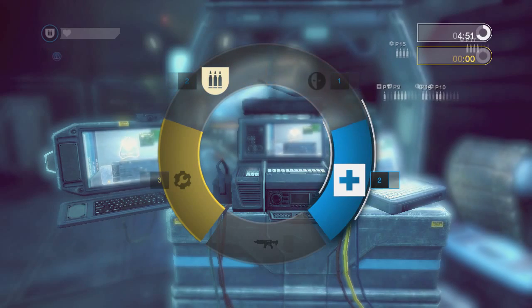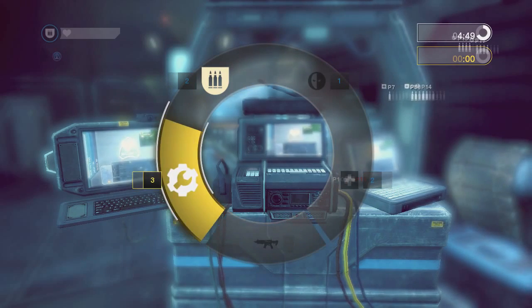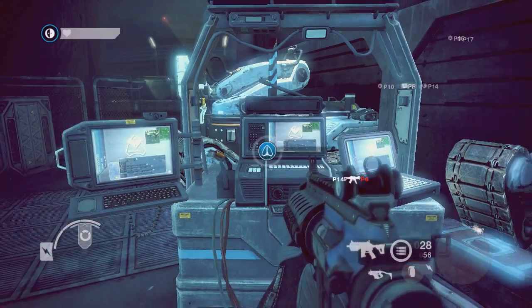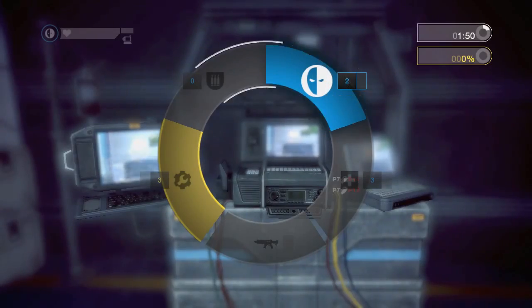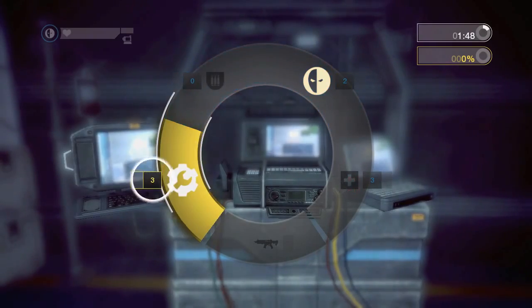Each time you interact with a friendly command post, your ammunition will be refilled automatically. Command posts also show how many players of each class are currently on your team.